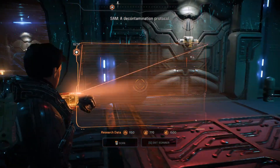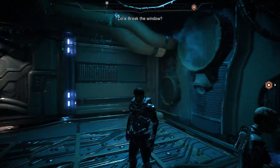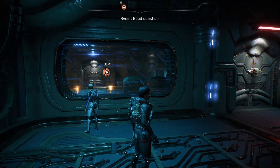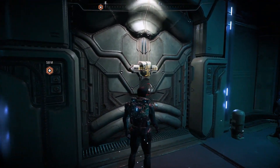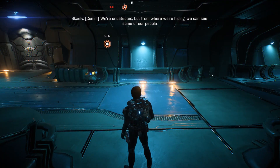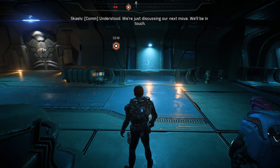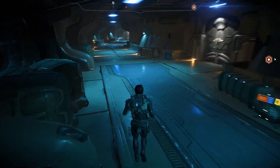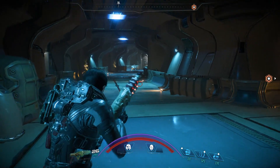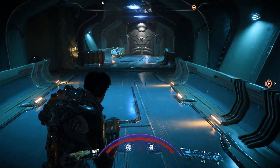SAM, what is this? A decontamination protocol — the chamber is sealed until the cycle runs its course. So we're trapped — I hate that. Break the window? No, the seal is invulnerable. Decontamination for what? Good question — not sure I want to know. Germaphobes. We can get out. Alright, so they made it to see some of their people.